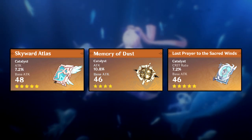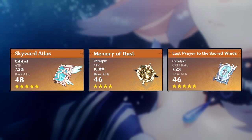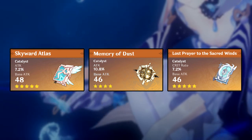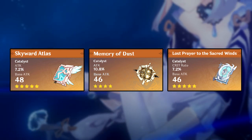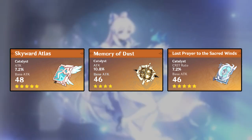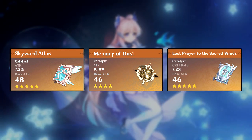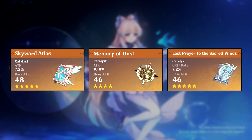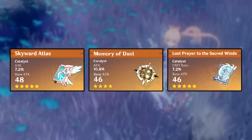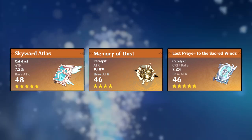The worst five-star for her is the Last Prayer, mainly because of the crit rate substat — Kokomi technically cannot crit, so that stat is wasted. The passive and base attack are fine, but the substat really ruins this weapon for her.